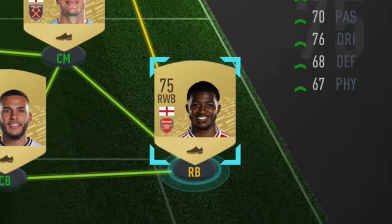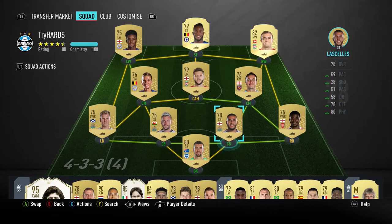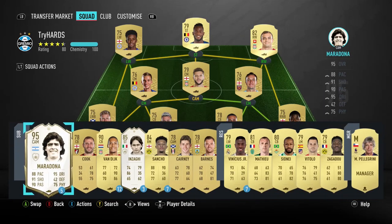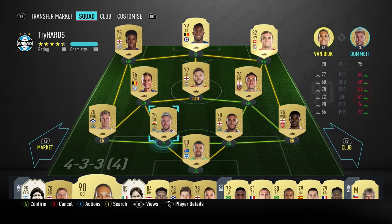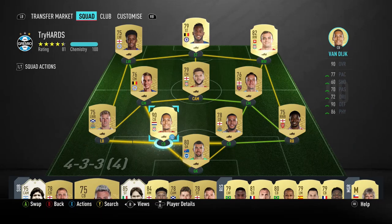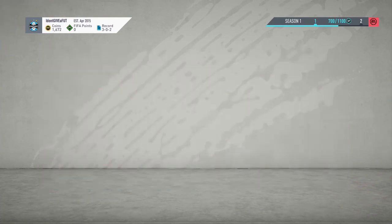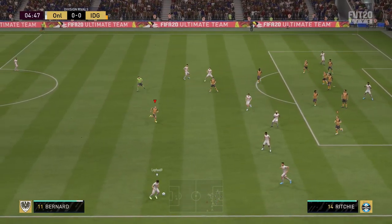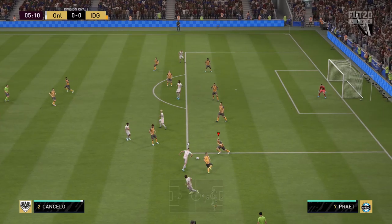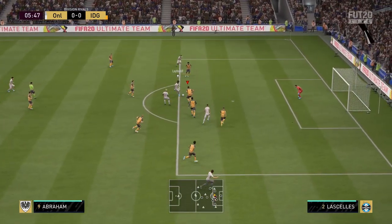We also have Ainsley Maitland-Niles at right back - we've gone for him purely because he is very fast. But I think it's about time to use up some of these loans, so Virgil van Dijk is coming into the team. I have also finished the placement matches - we won three, lost two, and that has put us into Division 6. So we're going to jump straight in and play the first game of Division 6 and hopefully get off to a winning start.